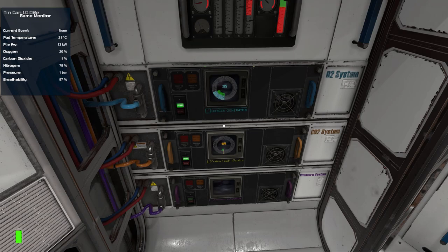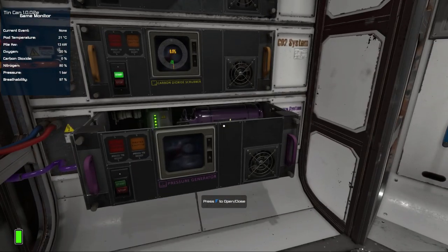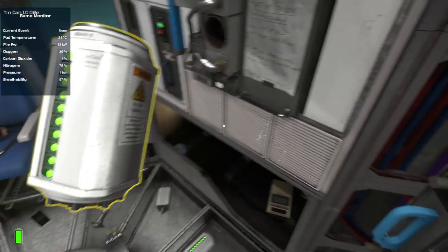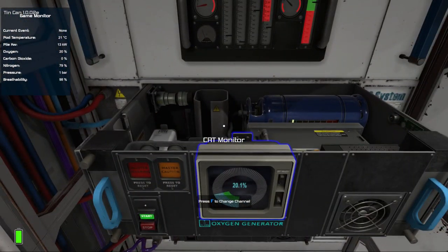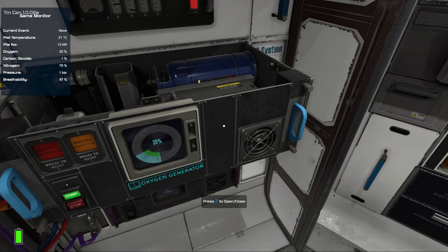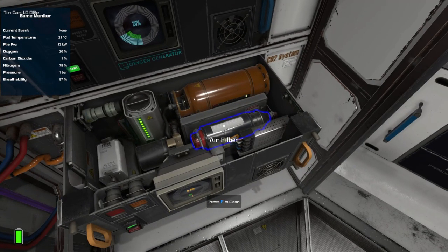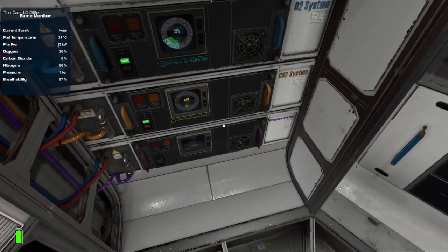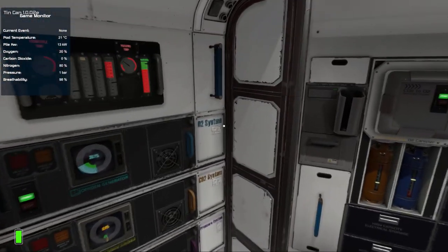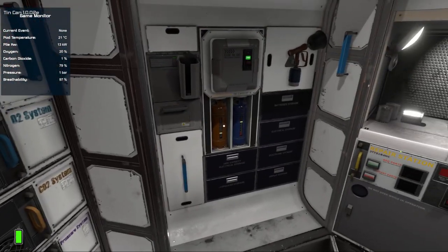The next thing you want to do is get rid of batteries from systems you don't need always operational. The pressure generator is the first one. The next one is the oxygen generator — this may seem paradoxical, but you don't actually need this system and can completely disable it. The CO2 system, however, it's a good idea to always leave the battery in here. This system always needs to be operational — there's no other way to get rid of carbon dioxide other than venting it through the airlock, and you don't want to do that.